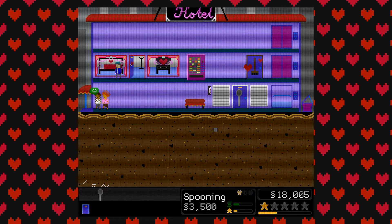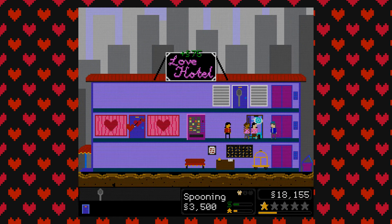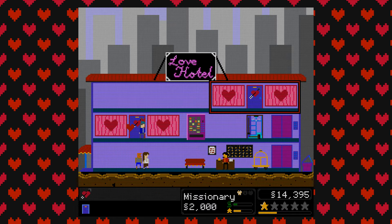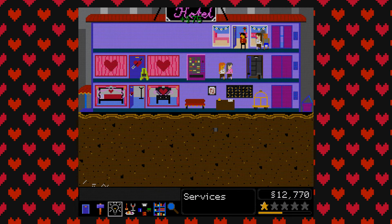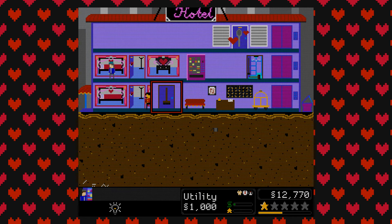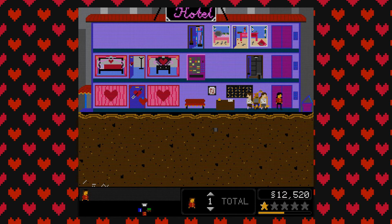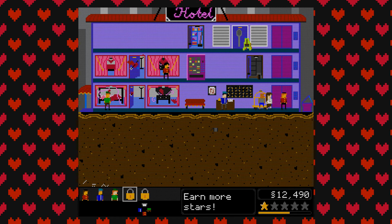I think the Spooning one will fit here. Actually, I'm going to put the Spooning one up top, and I'm going to put another Missionary downstairs. We've got three rooms now. So now what I'm going to have to do is add another Service, like another Utility Cupboard, maybe up here. So we've got two Utility Cupboards. And then I need to up the staff — I'm going to have two Bell Hops, two Cleaners, and one Maintenance Person. That should be enough for now.